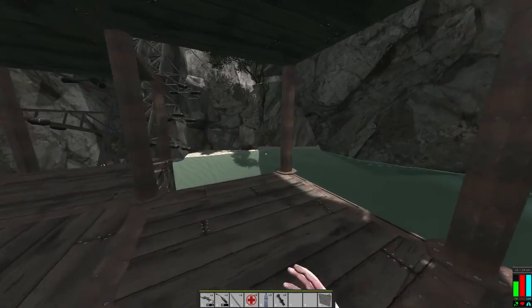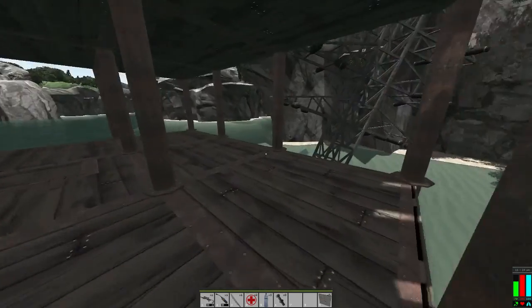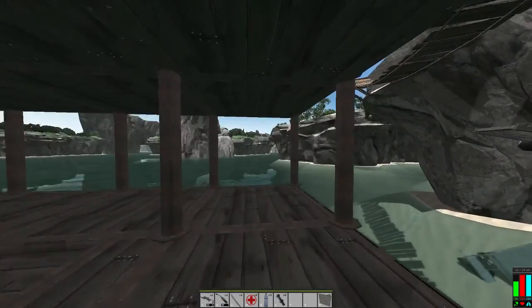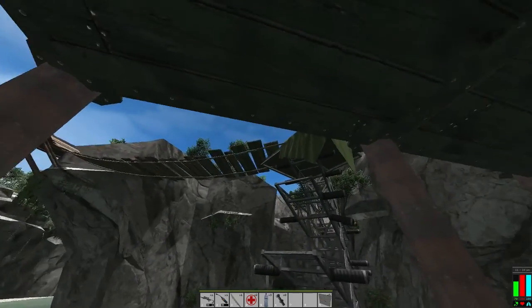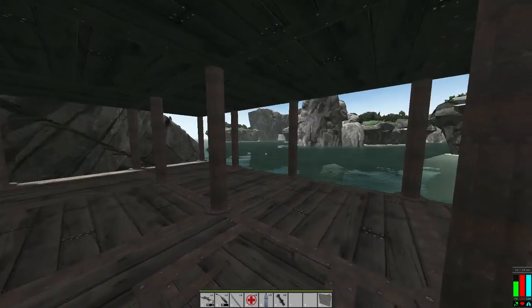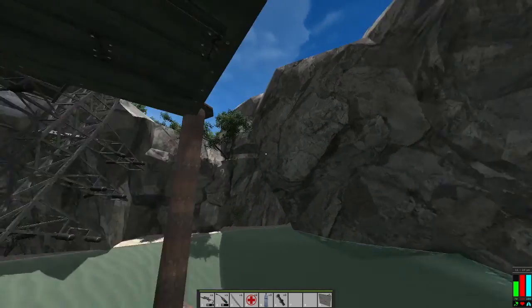I better put some walls in here. What about a window here? I could put one here or here. That'd be a good vantage point from there. We're definitely going to put a few up here - that just makes sense. Here, not so much.